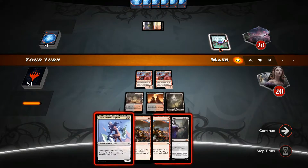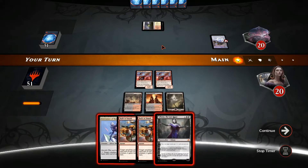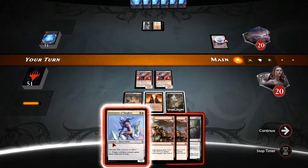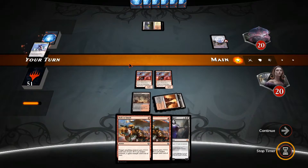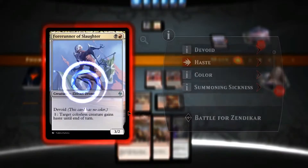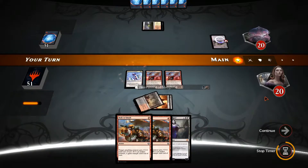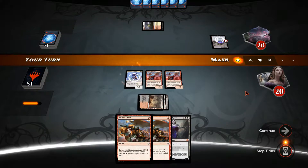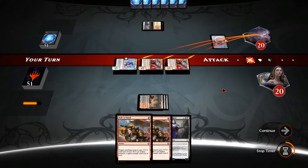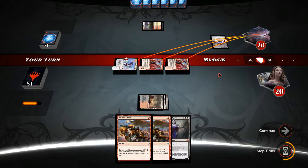All right, we got also Liliana. I don't think I want to play her out right now if he has something to crew it with. So Forerunner of Slaughter and haste is going to be our strategy for now. Let's go ahead and attack.